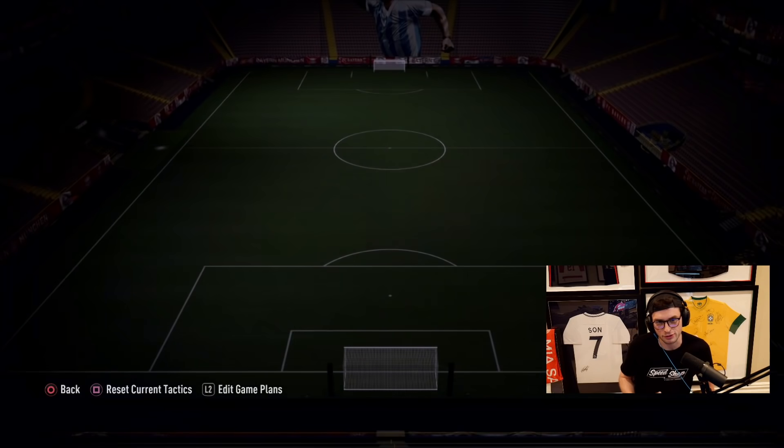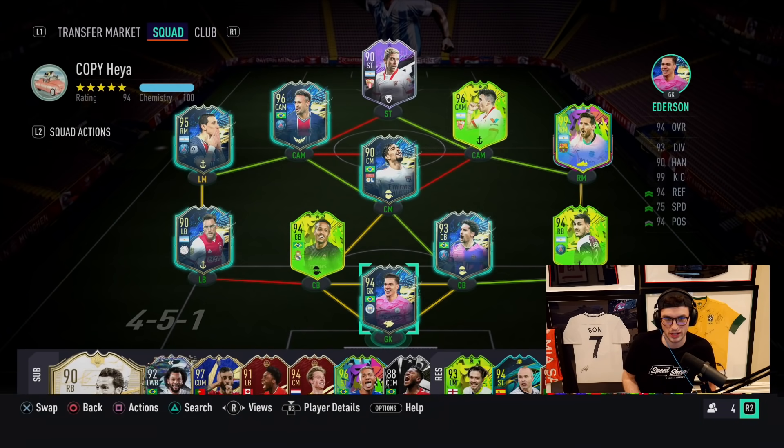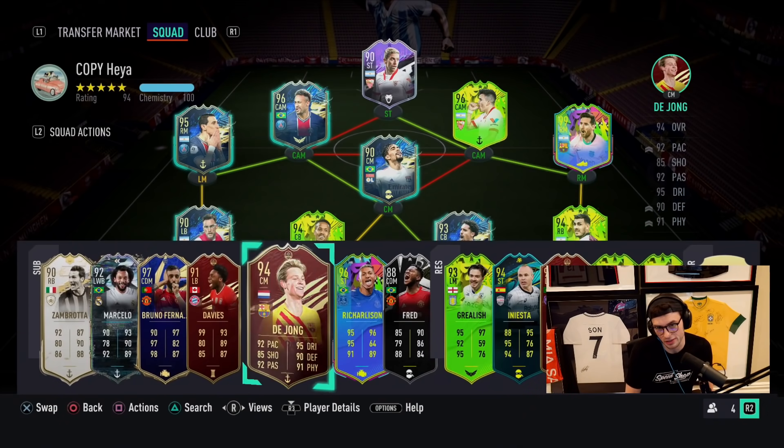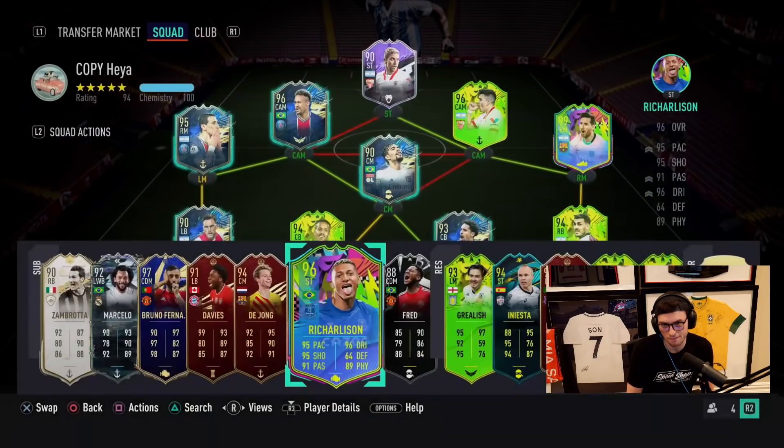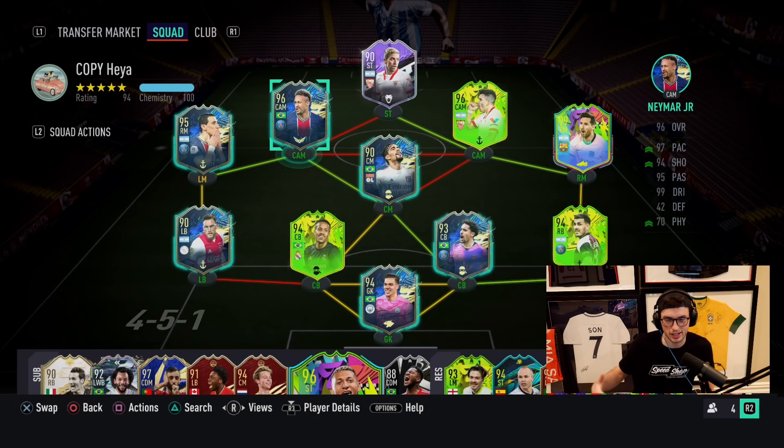A couple of players in this team that I really haven't used too much: Paredes, Acuña, Papu — I haven't really used a lot. So I'm kind of excited to try some of these guys out and also get a go at Richarlison and really see how he is. We gave him the engine and gave a lot of these guys chem styles that really fit what they were doing. At the end we'll do a little bit of a summary of how the team played.